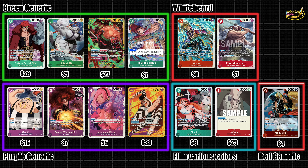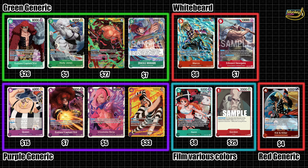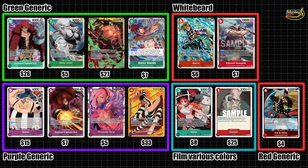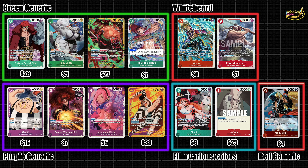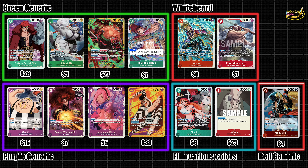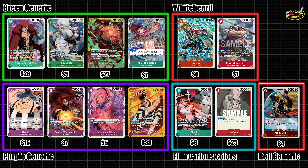Green decks tend to also mostly be cheaper, only having one or two top-end cards be expensive. With the way most green decks work, you pick only one or two of these pieces and build around them — so it's like an either-or situation. For example, Uta builds around Captain Kid, and Wano builds more around Zoro and Hody Jones. Unless you're Bonnie, where you oftentimes just run them all. Expect most green decks to run you about $100 to $150 depending on your list.